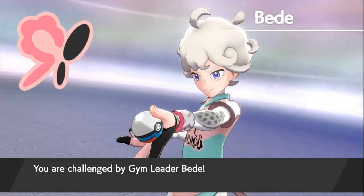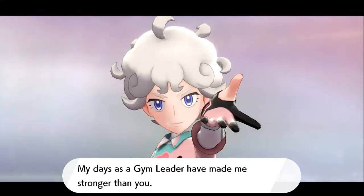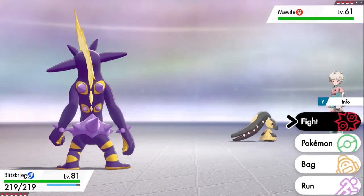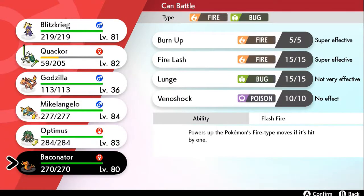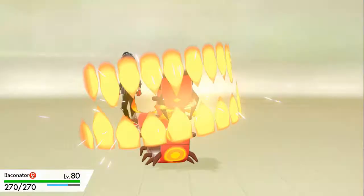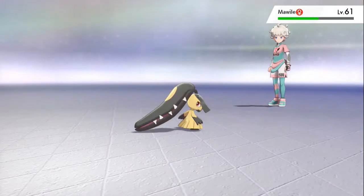Here we are against Gym Leader Bede. His days as a Gym Leader have made him stronger, he claims — but I think we're still about 20 levels ahead. There is one issue: we don't have a Poison-type attack. Let's see who has one... okay, Baconator — let's go with Baconator and destroy everybody right here. Mawile is using Crunch, but Venoshock doesn't affect it since it's a Steel-type Pokemon. Luckily we have Fire capability, so here we go — Fire Lash for the win!